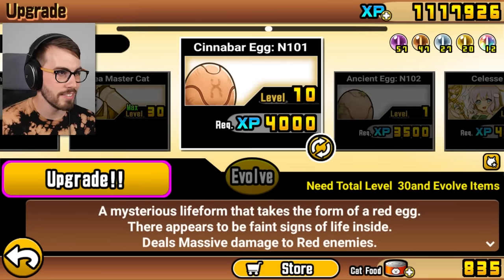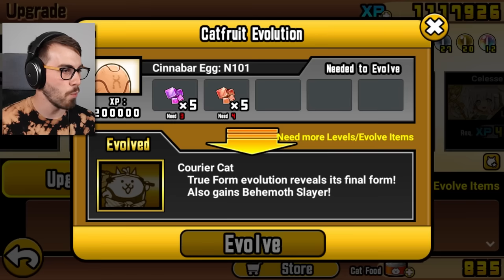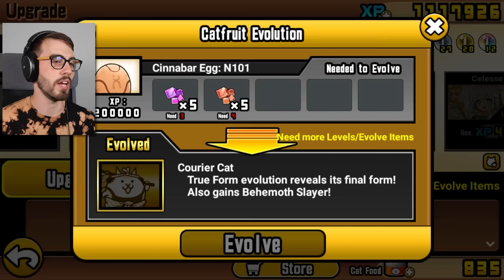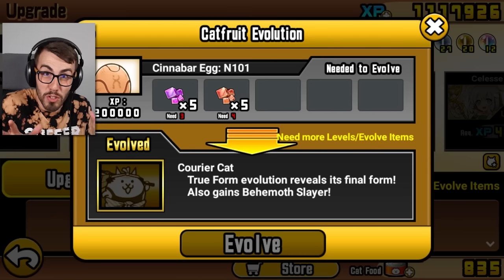The Cinnabar egg, N101, is the one that gives you Courier Cat. I need three more purple stones and four more red stones to make it happen. But my red stones are spoken for, because Fabulous Pasaland needs them. You think I'm gonna give them to this cat when I can give them to Fabulous Pasaland? Come on!